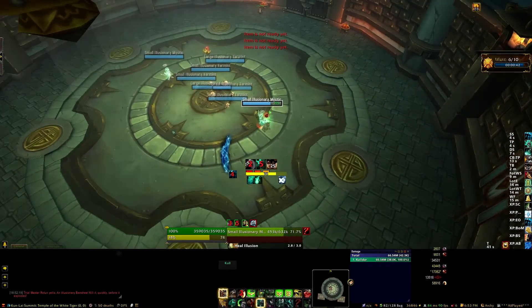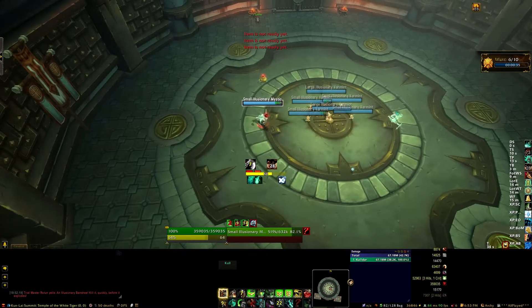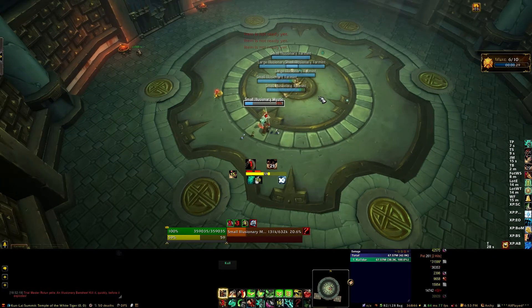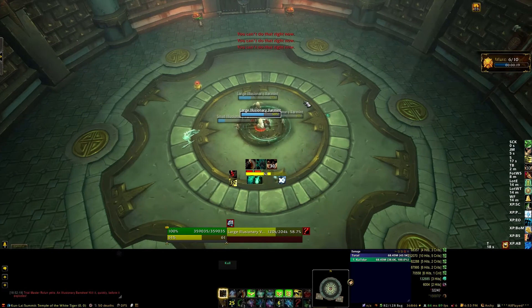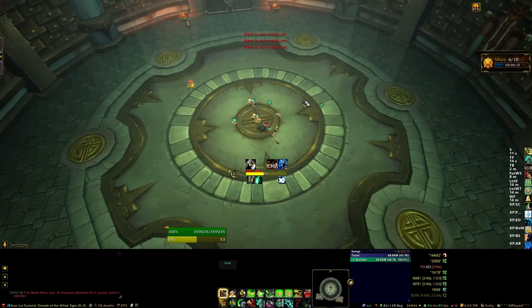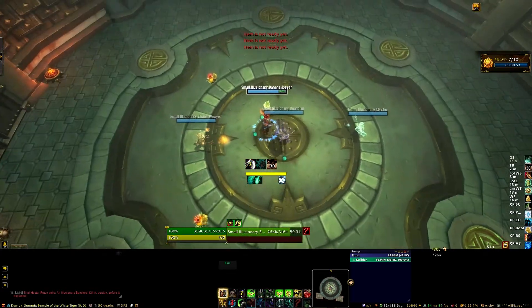For the sixth wave, you've got two Mystics on the outside and a bunch of little guys in the center. Focus on the Mystics first to prevent healing, and then you can use your area of effect attacks to kill the rest in the center. That's a pretty easy wave. You'll also notice a skull buff that spawns — similar to what you see in Battlegrounds — in the top left of the screen. These spawn throughout the gold and endless challenges and give you a 30% damage buff for a short period. Try to save them for the more difficult waves if you don't need them immediately.